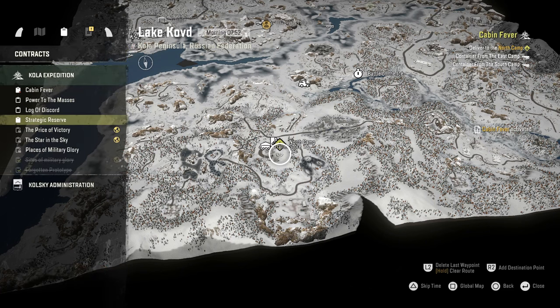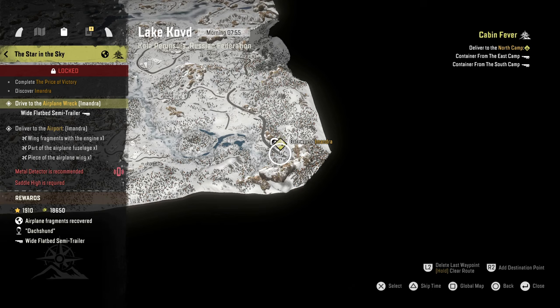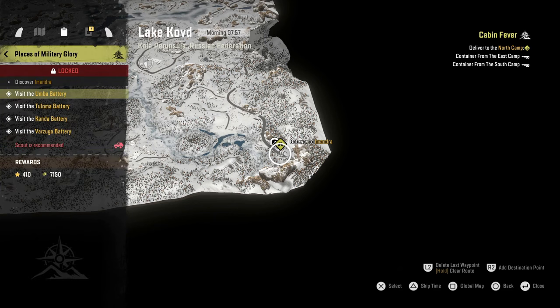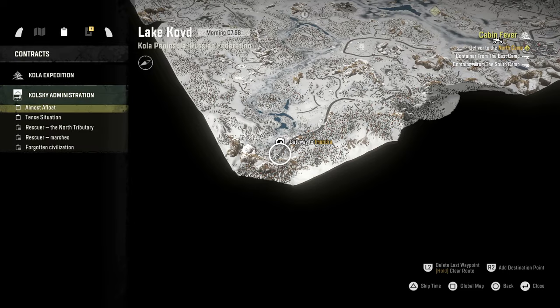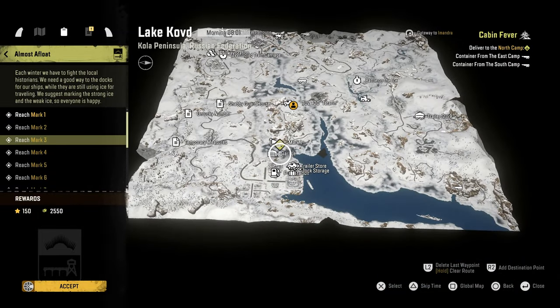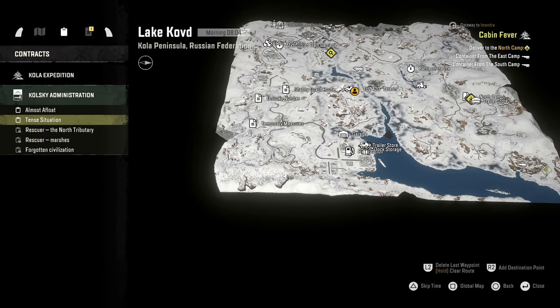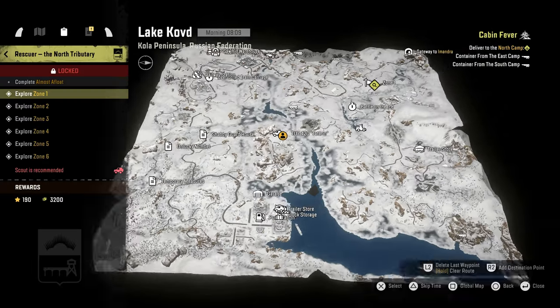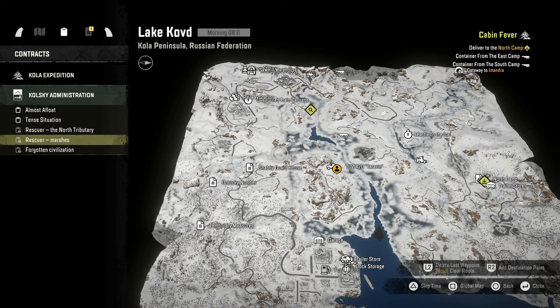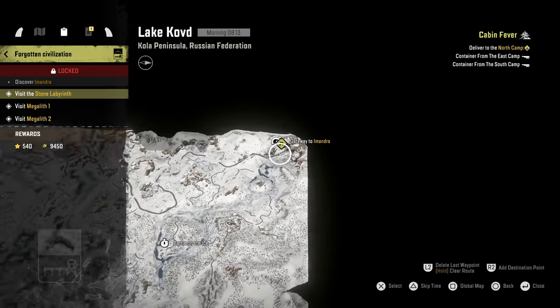That's logging. We are definitely going to be doing some heavy moving. These are the marks again — we'll do that one eventually. How come somebody didn't tell me when I got here to do the contracts of Koloski Administration? Because you pretty much drive all over the map anyway. Megalith — that sounds like fun, I kinda want to go visit it now. But let's do this Cabin Fever mission.